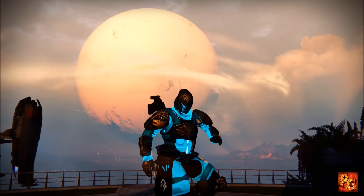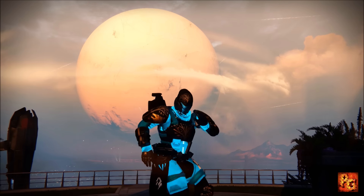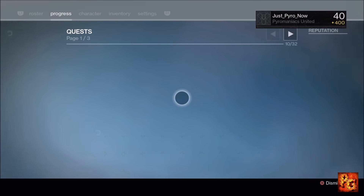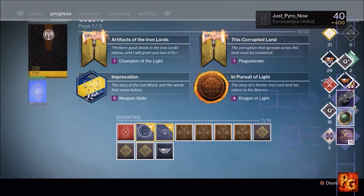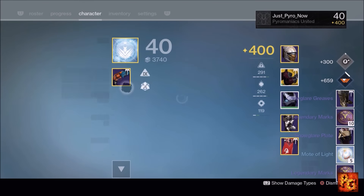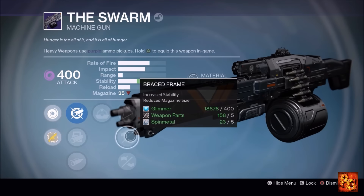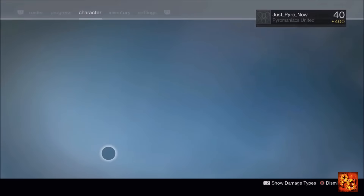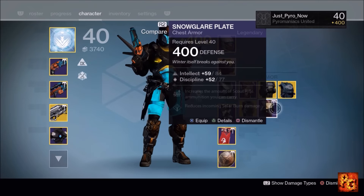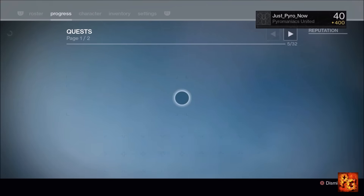For something different in this final episode, we're going to look at all the gear I got from turning in my Zavala bounties this week and all of my Iron Banner bounties. We're turning all of these in on all three characters. In this video you're seeing something like 2,400 light-level items across everything I'm getting.